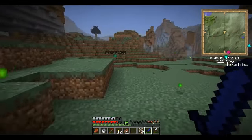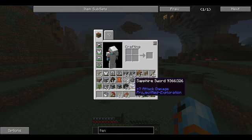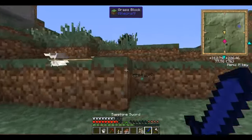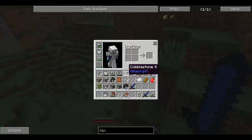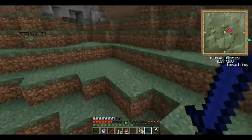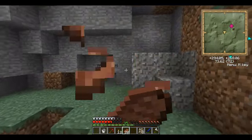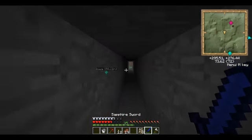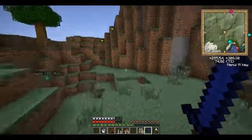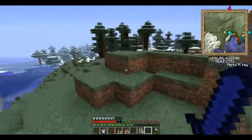I know where some skeletons are but you better bring a lot of gear. The skeletons didn't drop any bones — they're being stubborn right now. They usually should spawn and drop them. Let's go to our mining turtle area — there's always something there.